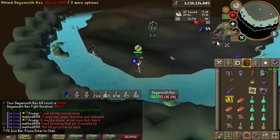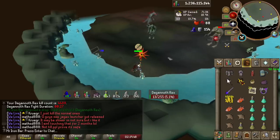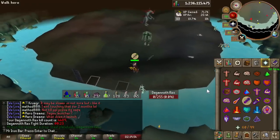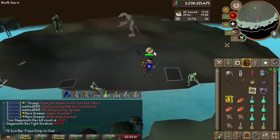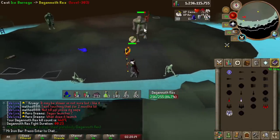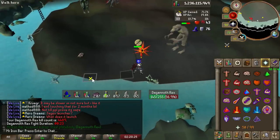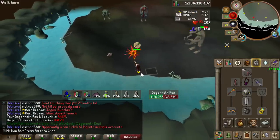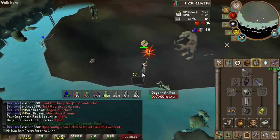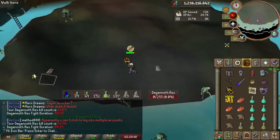The next place is Dagannoth Kings - specifically Dagannoth Rex. I was getting 20 to 30 second kills on average with shadow at Rex, getting about 60 kills an hour alternating between the Slayer room and the normal room. You can probably get up to 30 kills in one room if you stay there the whole time. You could shadow Prime but it's definitely not great there - T-bow and blowpipe are much better. Definitely shadow Rex if supply cost isn't an issue.